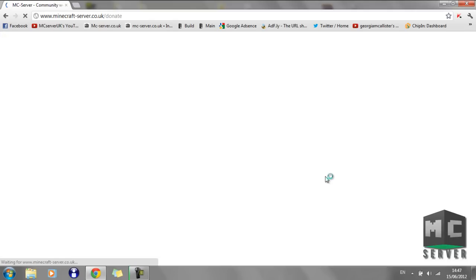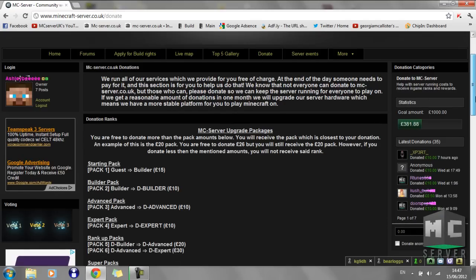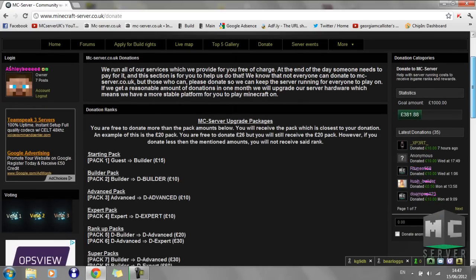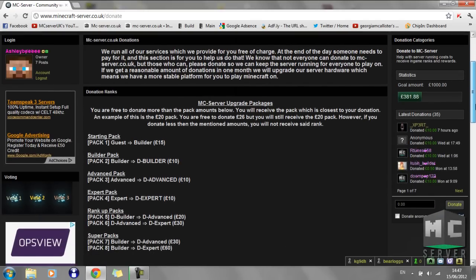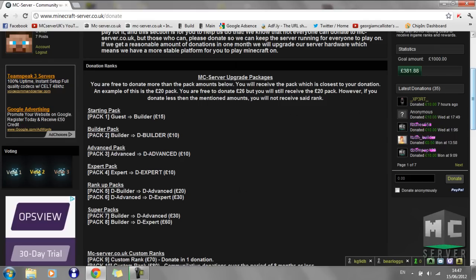You'll have to register to have a look. Here are the packages which we allow for our donation system. You can go from guest to builder — that's pretty much bypassing the application — for a donation of £15. You can go from builder to dBuilder for £10, or from advanced to dAdvanced for £10.